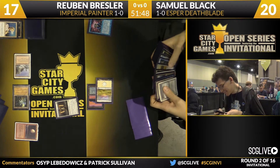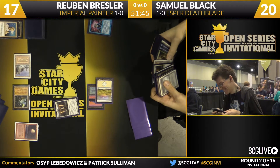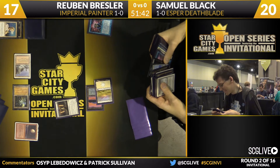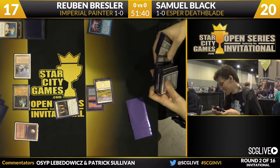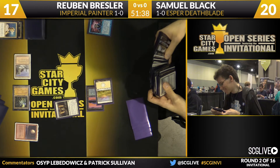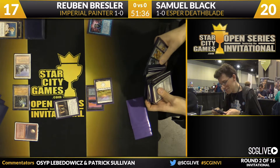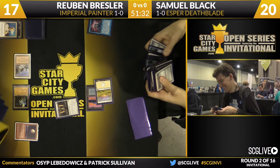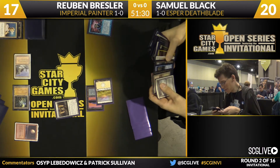Part of the problem Sam's having is it's not clear if either piece of equipment has much value against Ruben. I'd probably err on the side of getting the Jitte as it has some ability to interact, whereas the Batterskull is basically just a source of gaining life, which Ruben can easily ignore by simply killing him with Painter Servant and Grindstone.